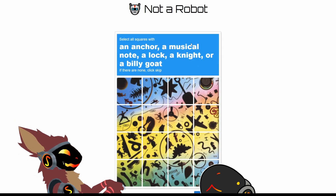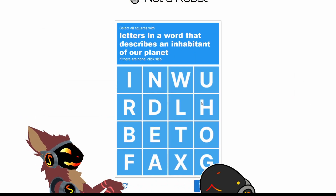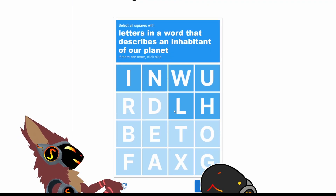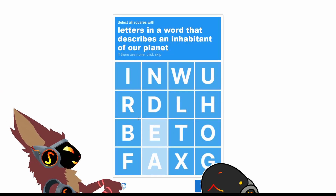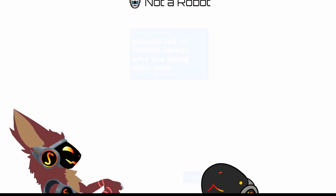Oh, another I Spy. How wonderful. Letters in a word that describes an inhabitant of our planet. Is this like a Boggle thing? All the letters? Because you can use all the letters to describe an inhabitant of our planet — a bear is an inhabitant of our planet. Earth... Earthling. L-I-N-G. It's an Earthling. There we go.